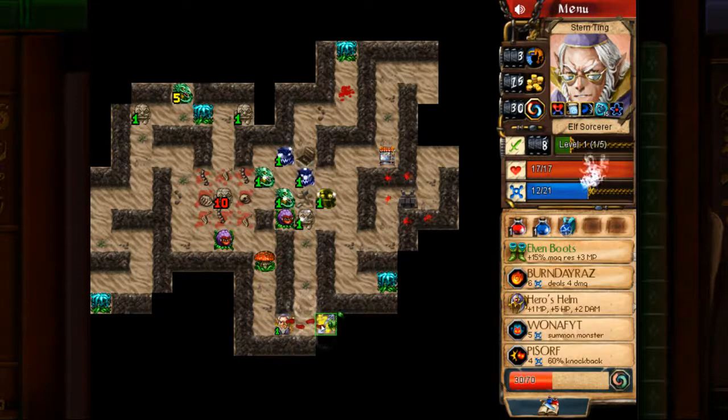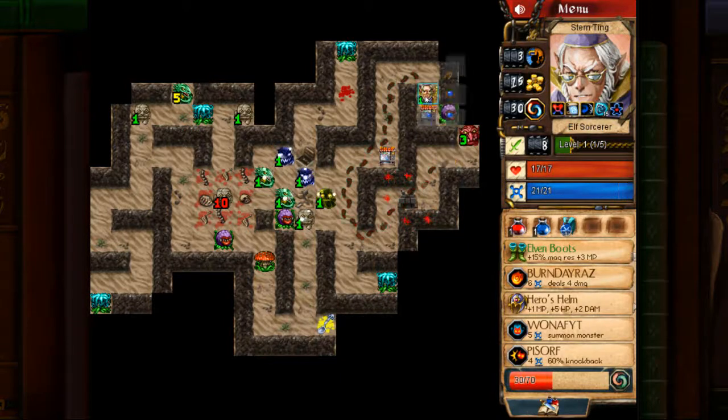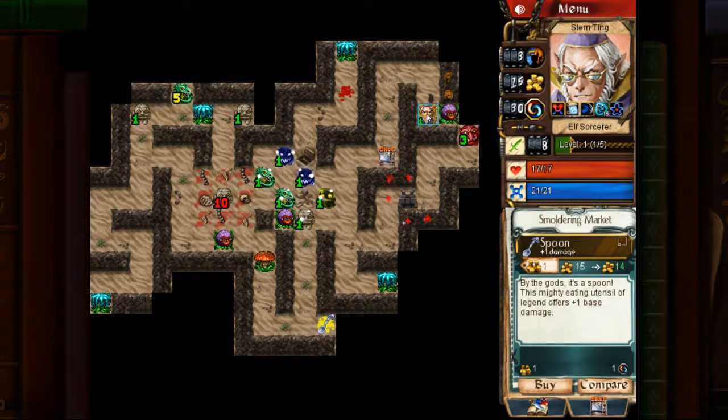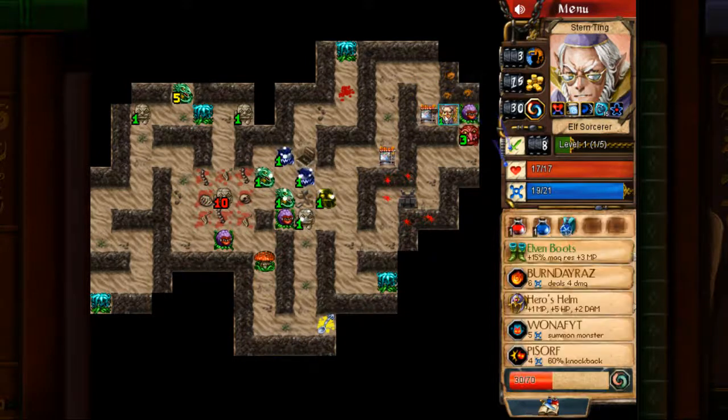Pissorf him into a wall — that would open it up. There's corrosion right there. Level three enemy — we can actually kill this guy.